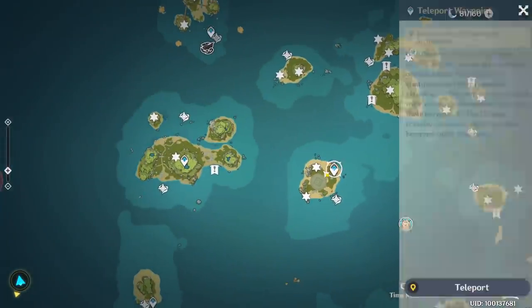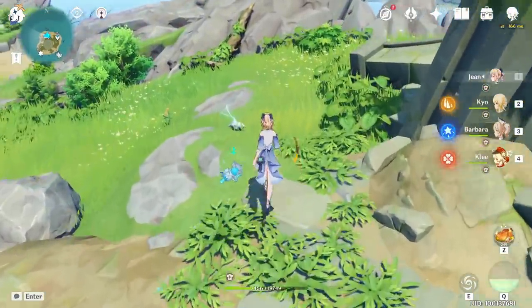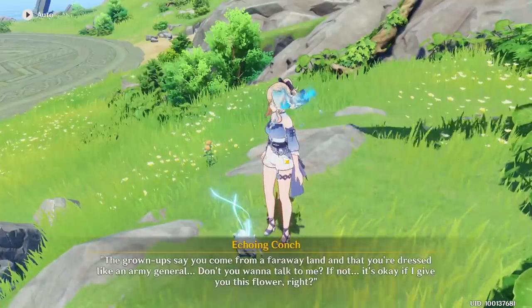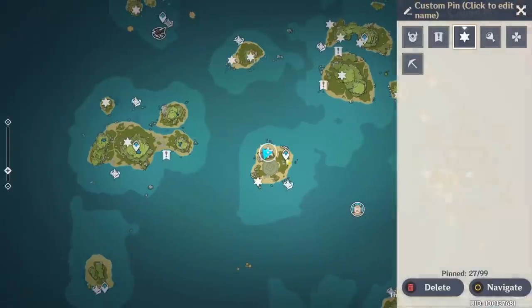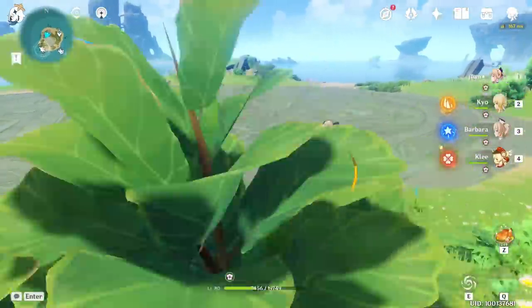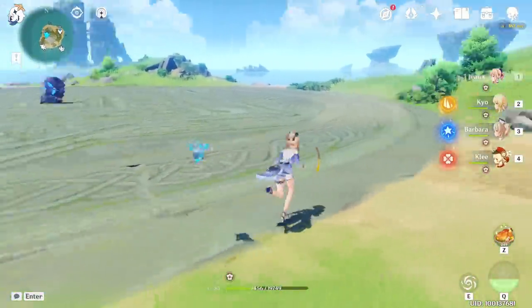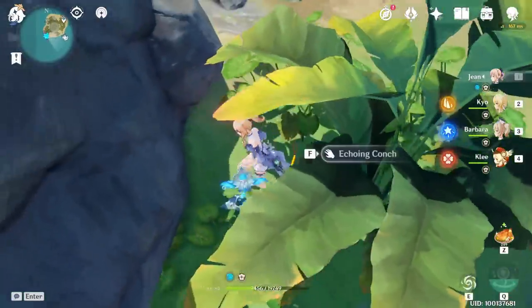Now let's go to the main island — the mid one. Just follow the main quest and you can get there. It's here. Next one is on this side — the boss is still not available. Here, downstairs — get there and hide in here.